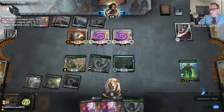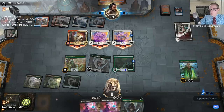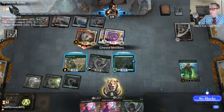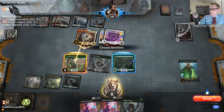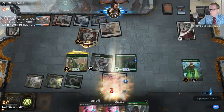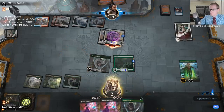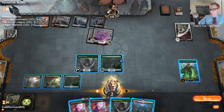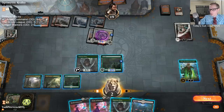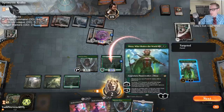Counting up: 2, 4, 6, 8, 9, 10. Need to draw another Forest to bring back all these things from Finale of Eternity. I need 12 mana — that's 2, 4, 6, 7, 8, 9, then untapping something is 10, 11. Counting the Nissa mana got me up to 11 where I need 12.